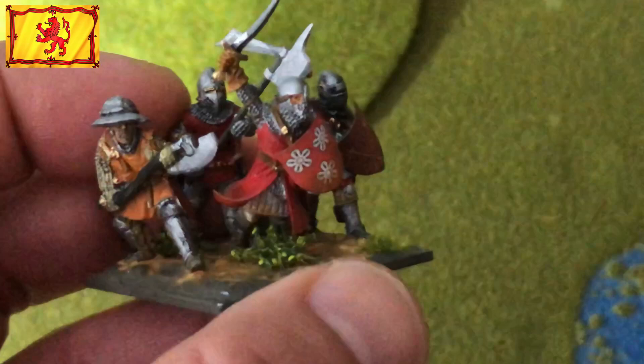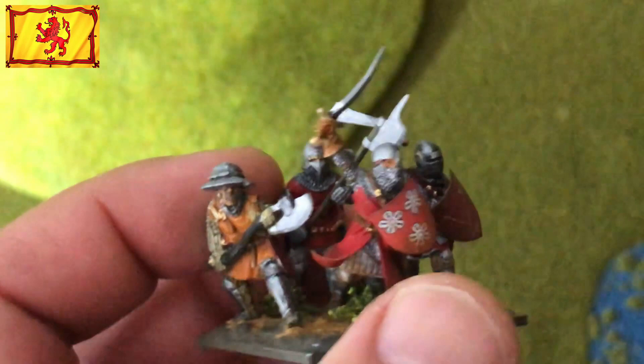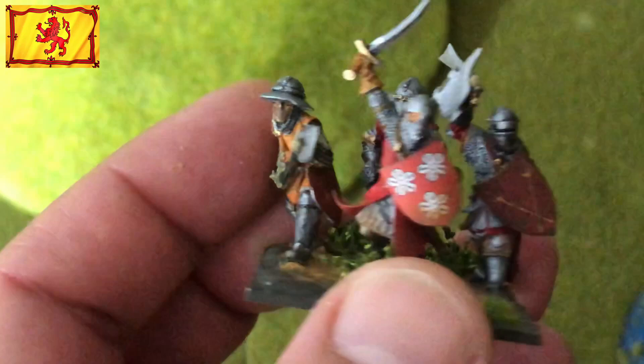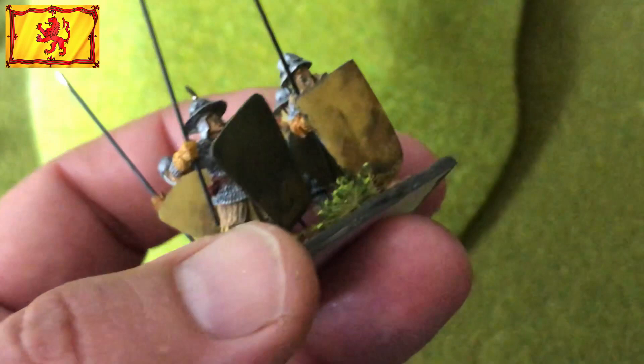Let's go to another miniature — these are some Scottish nobles. You see here I use heavy infantry to portray the mixture of troops. Here these are heavy infantry, this guy's a knight in front, and this guy's a knight in the back. I try to mix and match to make the bases look more accurate. Here again is another unit of schiltrons.